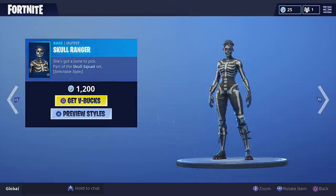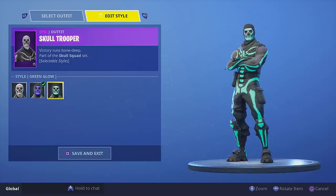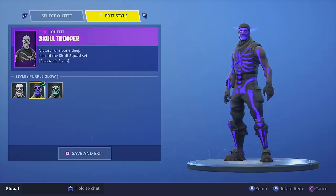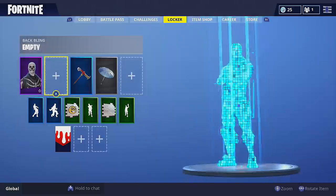Drop a like, subscribe, and comment down below, and let's go ahead and take a look at this thing — the purple glow skull trooper, baby. For those of you that bought the skull trooper out of the item shop, you probably already noticed the white and the green glow. Well, for everybody that has owned the skull trooper since last October, you get the purple glow skull trooper for free.